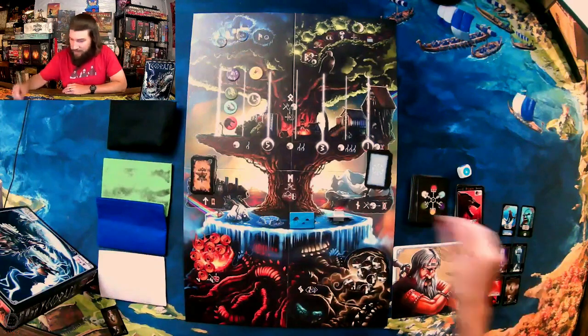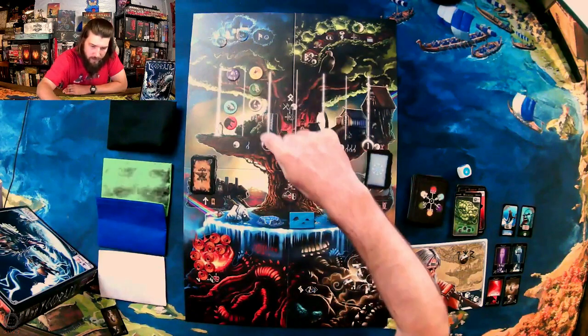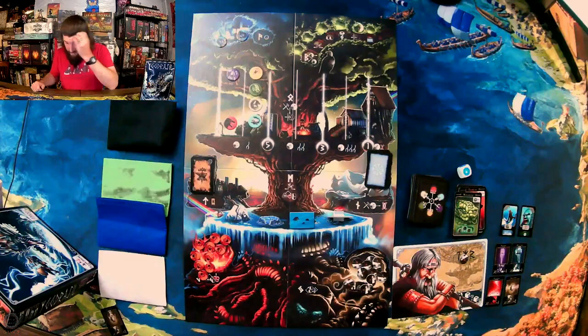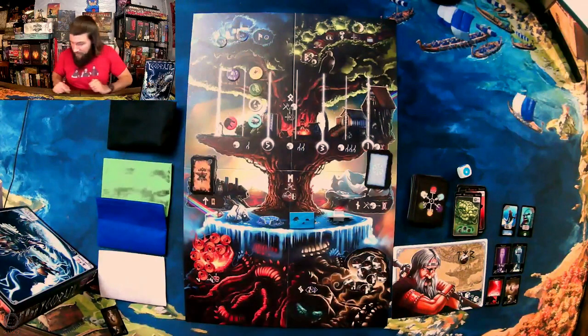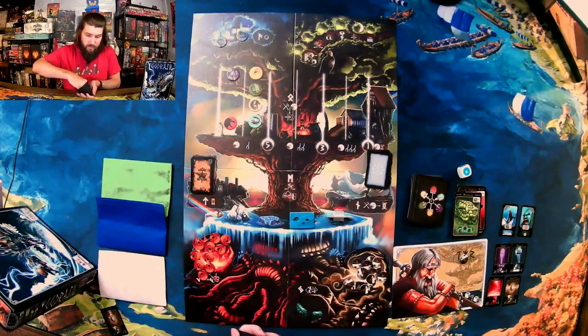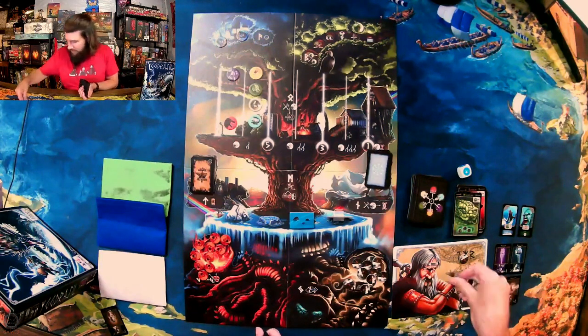Next up Nidhogg is moving forward, and he's pulling someone else with him — I'm gonna move Jormungandr. Once again shake these guys up — one, two, three. Once again I got one of the stinking fire giants.